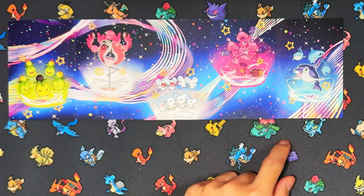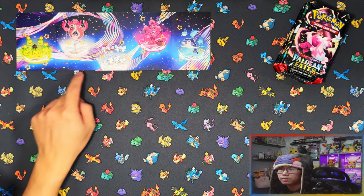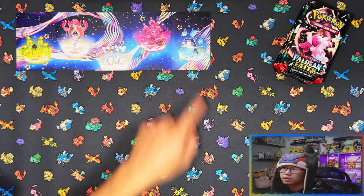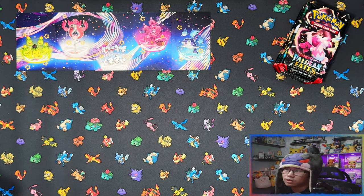Alright guys, here's the artwork pieced together. So it starts with Smolive then it goes Flamigo, Mouse Hold, Tinker Tink, and Finizen. This artwork is actually quite nice this time around for the mini tins.